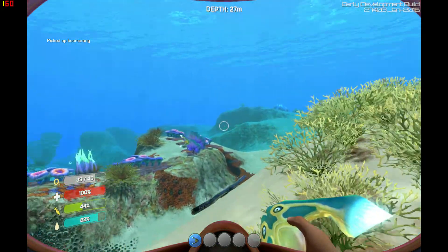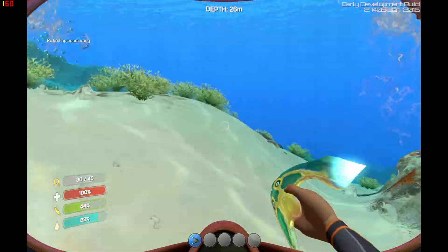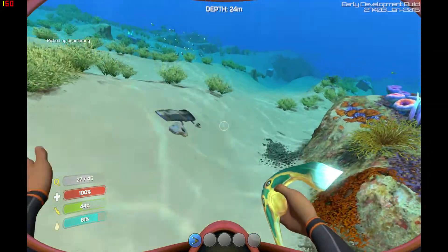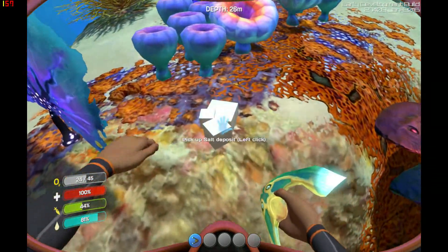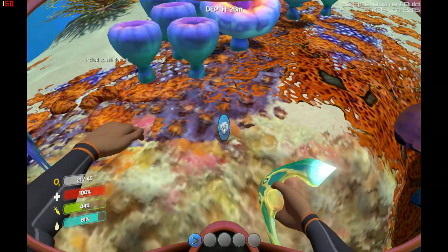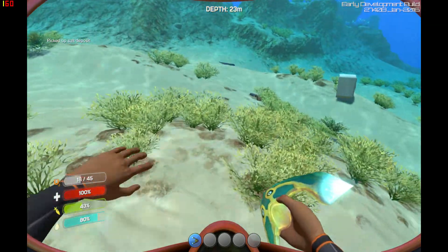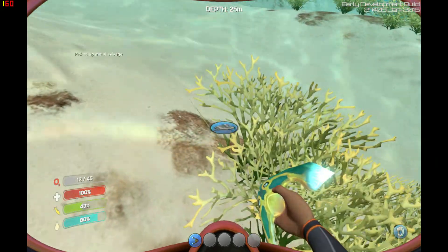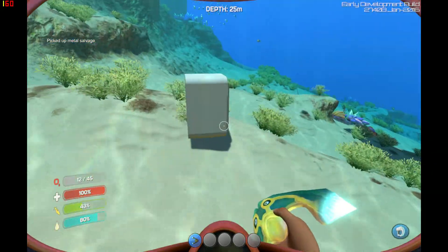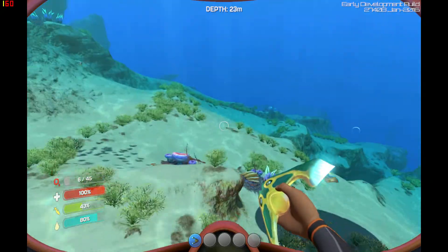Boomerang fish for food! There's a whole bunch of resources and things that you have to get in this game in order to progress. These little cubes are salt. Salt is used for making magnesium, which you can use for flares and for a welding gun.